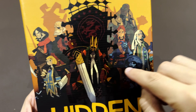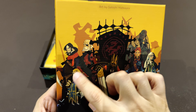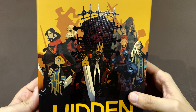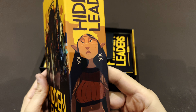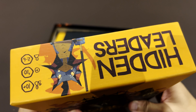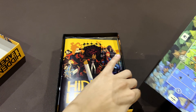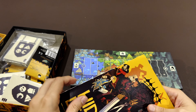And these 6 guys that you see on the back — those are the Hidden Leaders, which will represent the factions and you choose. You will randomly pick one of them to start the game. The game has lots and lots of cards, and then you have the board.